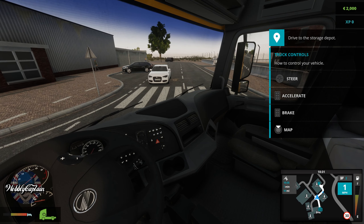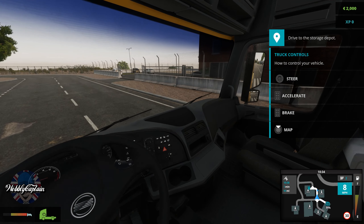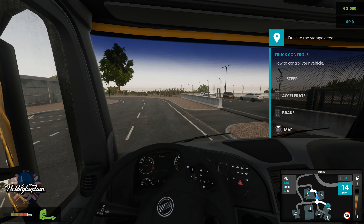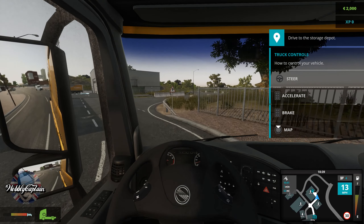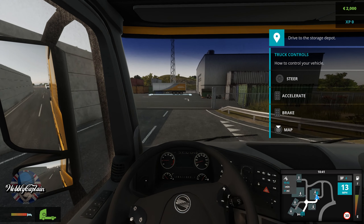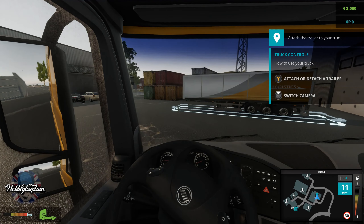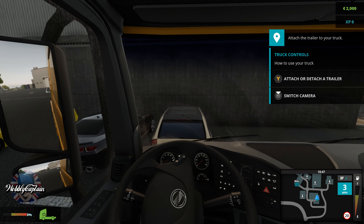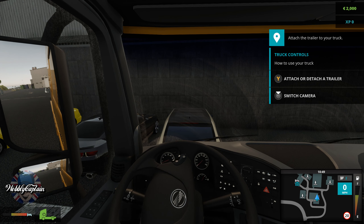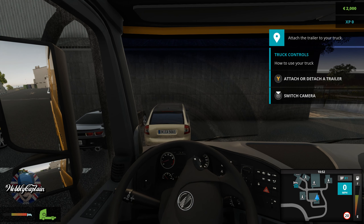I thought I had a trailer on here but I haven't. The only thing I will say is I can't find a configuration for reverse. Have you ever been in one of them bumper cars at the fairground — dodgems? When you hit the brake, if you hold it down you go into reverse. That's what this is currently set up like. It's a little bit confusing.